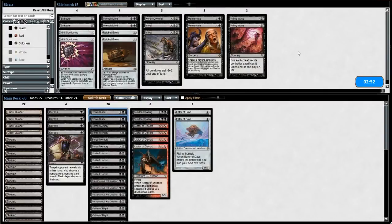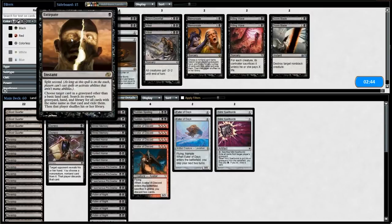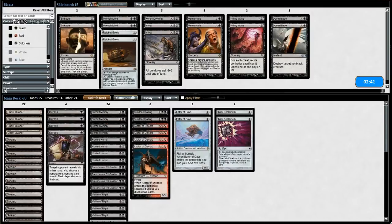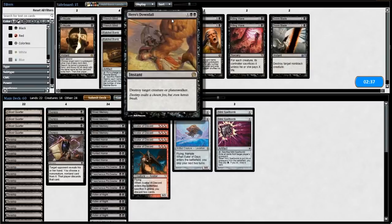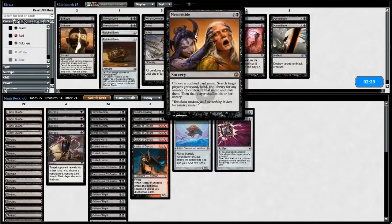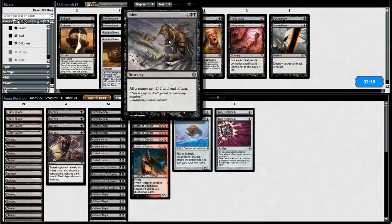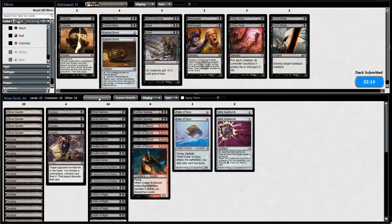Sideboarding: Doom Blades, you're just no good in this matchup. Spellbombs seem pretty good — they can come in. Extraplanar also could be good, but Spellbombs are better because we get to draw a card. Wrench Mind is okay — makes our opponent discard two cards, and they like not having cards in hand. Memoricide could be okay, Killing Wave not good. I think we're just going to throw in the Spellbombs and run it back the same way. We saw some other stuff in their deck — keeping Victim of Night in because there may be other creatures that aren't vampires or zombies, so we'll keep them as a backup plan.